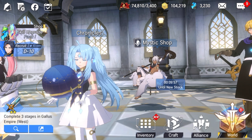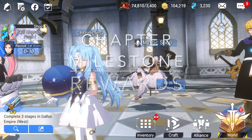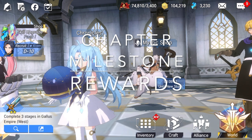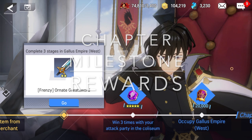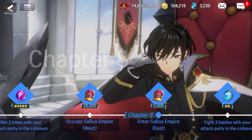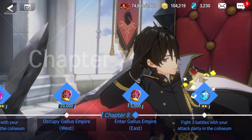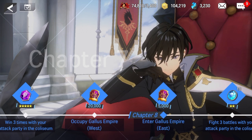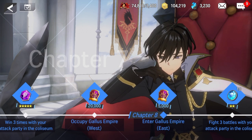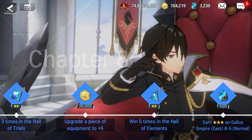Tip number one: pay attention to your chapter milestone rewards. That is located down here at the bottom left of the screen. When you click that, it shows you what chapter you should be on for this particular section, so it does go along with your natural campaign progress. You just want to make sure that you're keeping up with this.